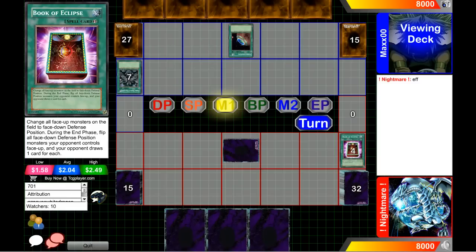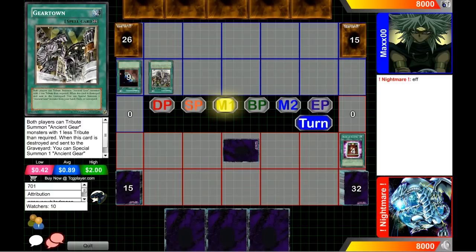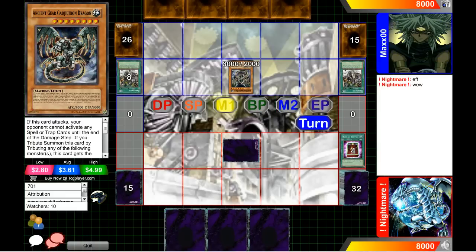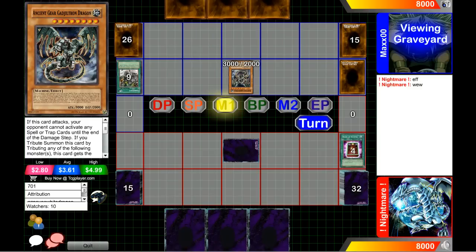Dark World is a relatively fast deck, so let's see how Dark World approaches a deck-out deck. Getting the mill kind of helps Dark World because it lets you have targets for your field spell. See that Gear Town — he's going to destroy it. Remember, you always want to put the field spell face-down so you can successfully get out your Ancient Gear Gadjiltron Dragon. He's going to activate Gear Town, set, and oh — he's going to play multiple Ancient Gear Gadjiltron Dragons. Is he going to forget that he's under One Day of Peace?